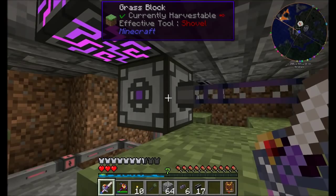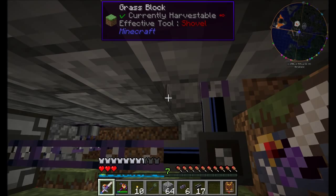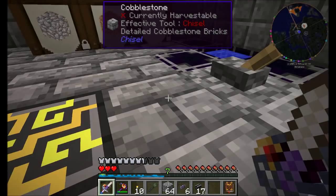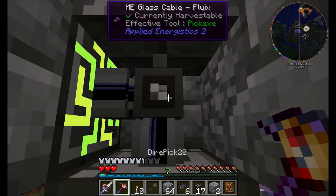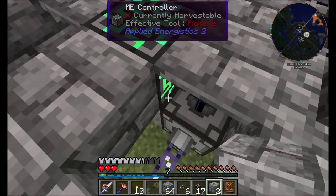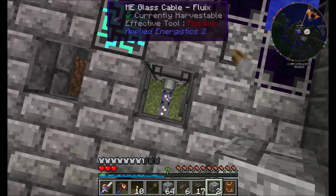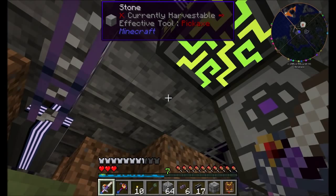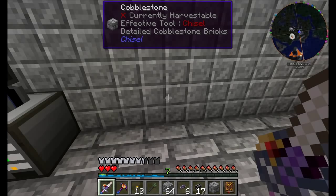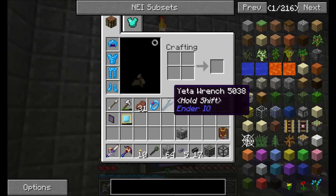Over on this side of the world, this is coming out of the bottom of the connector piece here, so we can see the bottom one's using two channels right now. That might be sufficient to add on to. We also have this side that we can hook into. Actually, this is coming out of the right side — two channels coming out the right side here. We still have several other sides to this controller before we need to upgrade our network. So for now, let's tap onto this conduit line and hook up our first auto-crafting system.